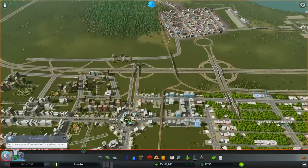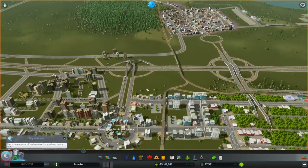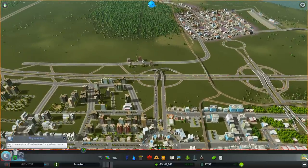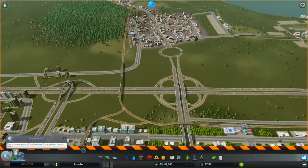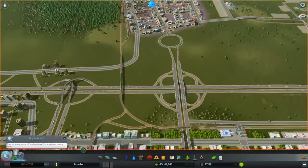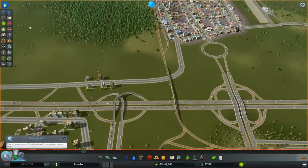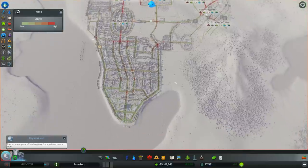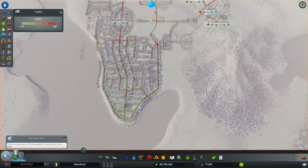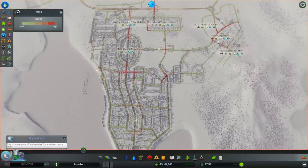We're going on pause for a while guys, because we're taking a whole bunch of stuff out. Before I do anything, let me show you our starting situation. Let's have a look at the traffic — zoom right out and we'll see. Downtown, things are generally good. We've got our basic infrastructure in, we've got the subways, there's going to be a lot of subways going on. We've got our trains down here which we need to hook up to the rest of the city.